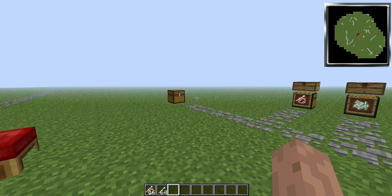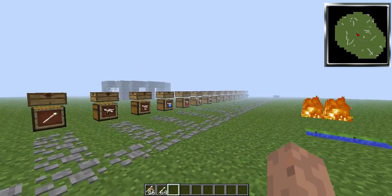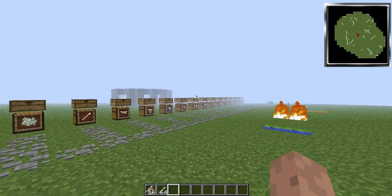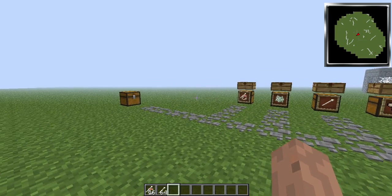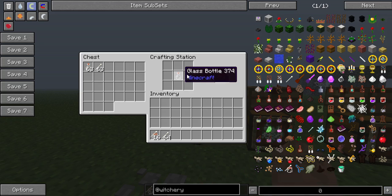Hello everybody. I'm going to show you a lot of stuff on the puppet poppets of the Witchery mod. To start off, you're going to need a tag lock. To craft this, you simply put a glass bottle next to a bone needle and you'll get one tag lock kit.